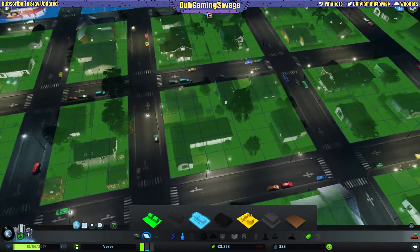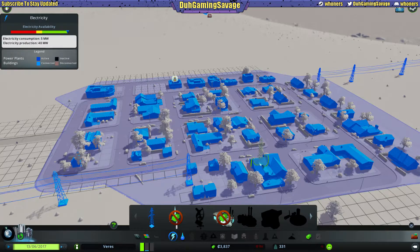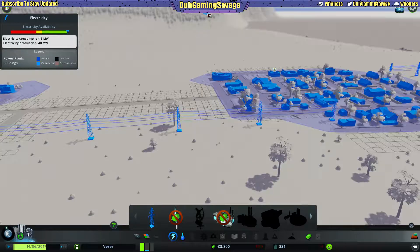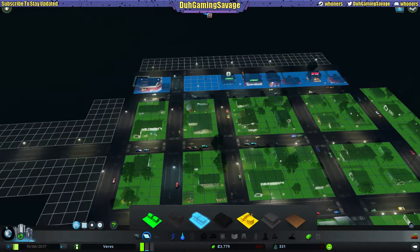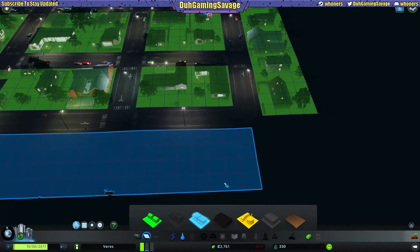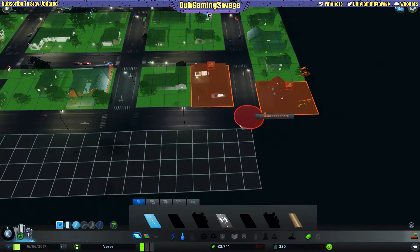Let's go on the ground real quick. Seems like everything's powered up, seems like people are moving in. What I think I'm going to do to try and get this population beefed up so we can get that next milestone — I think I'm going to bring a road this way.